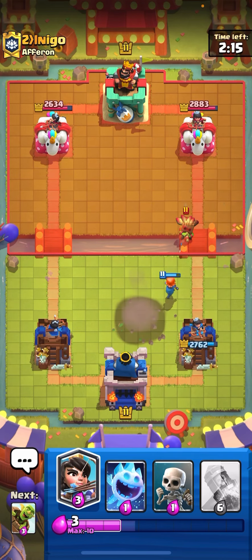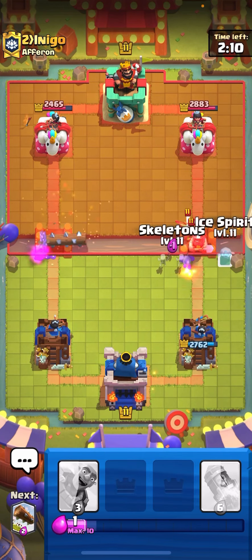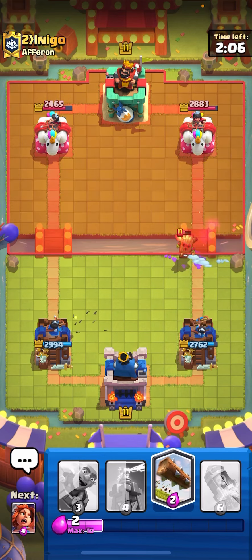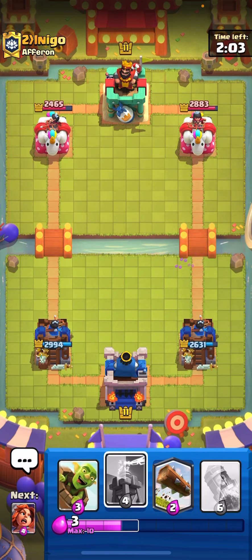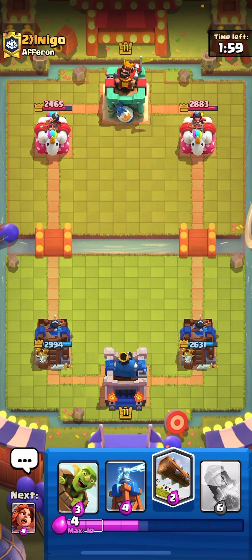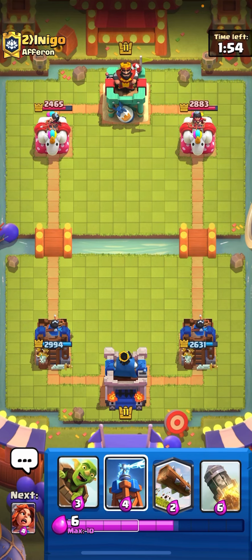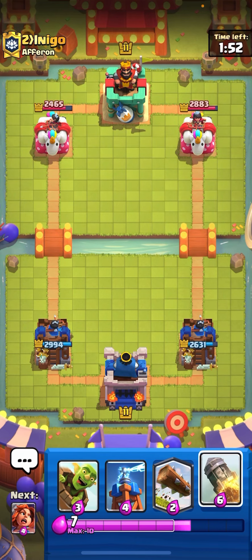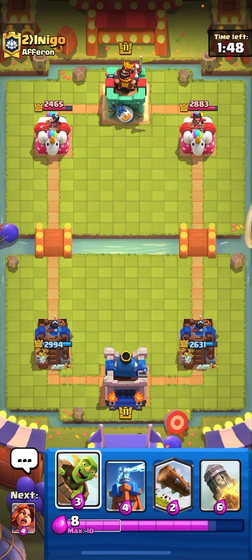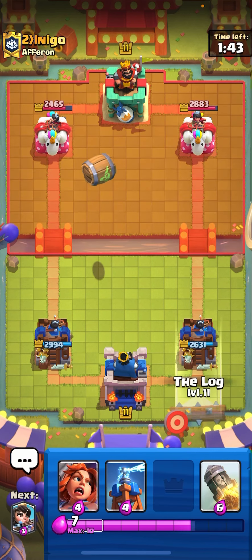Going valk down low — not risking a mortar hit yet. A mortar would have hit our tower. Going for princess to apply pressure. He uses miner. Ice spirit and skeletons — he wasted his log, which is massive. I'd rather save elixir and go in right away because he'll probably expect the goblin barrel. If he mortars again I'll just rocket it, especially if he has guards in front or candy cart.